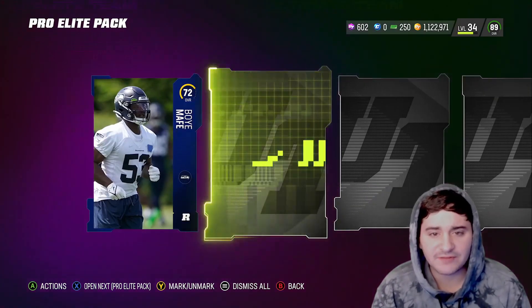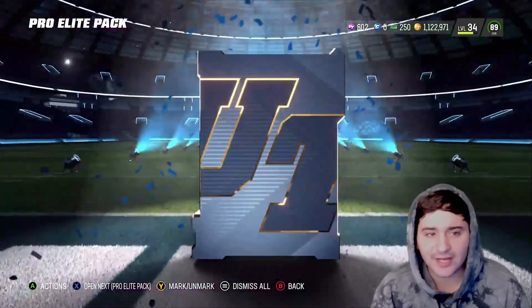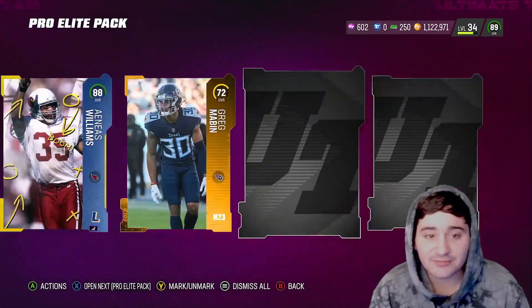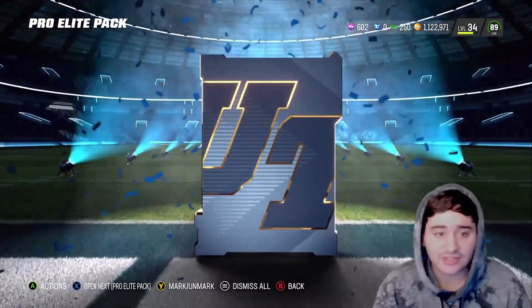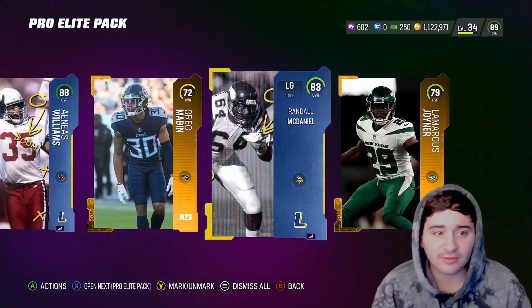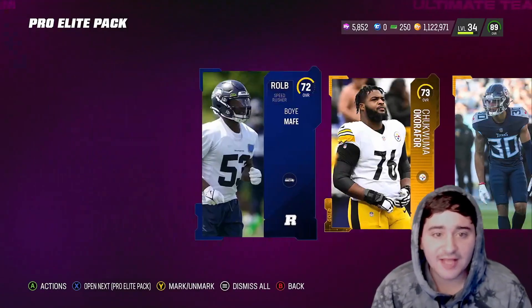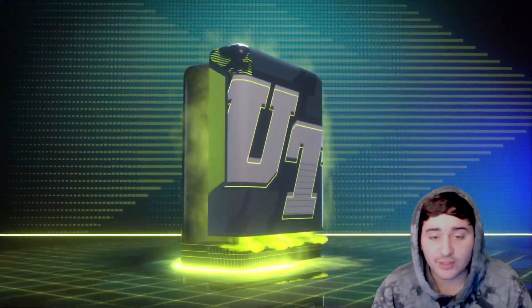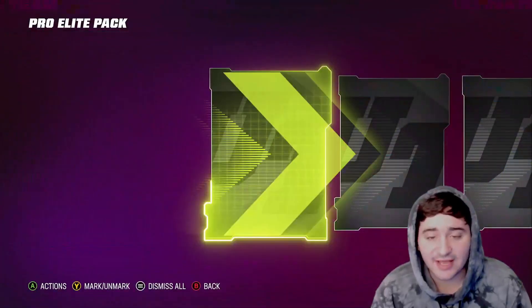I'm pretty sure it's 28-1 pluses or like 28-2 pluses. 88 Aeneas Williams right off the bat — another Legend, 83. I'll take it, pretty solid right there. That's two quick sells, so 5,000 training just off the first pack. I'll honestly take that, that's free.